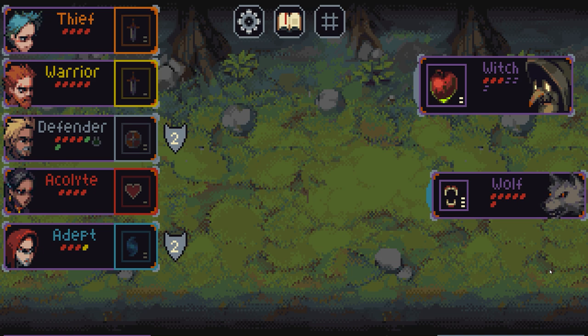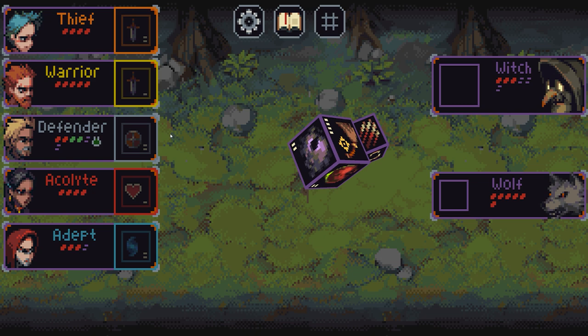Once you have used all of your options, it will flash on the bottom right to say end turn. Click on that and they're going to attack. The attacks are fairly poor, but it's the poison that's really done me in. The defender has got 2 poison and is also going to get attacked again.